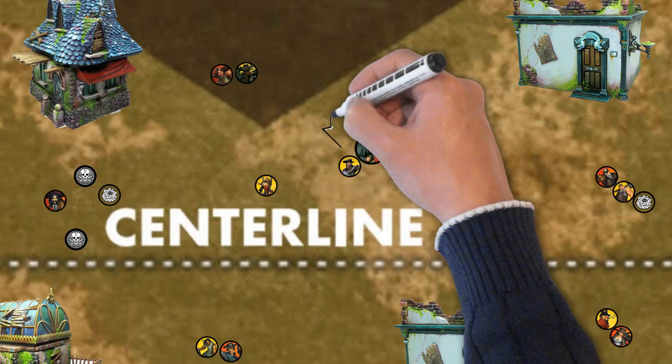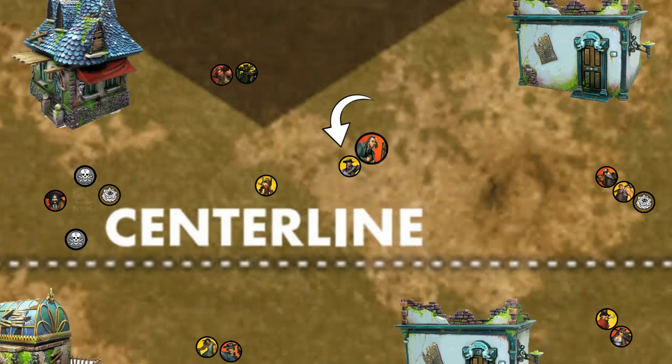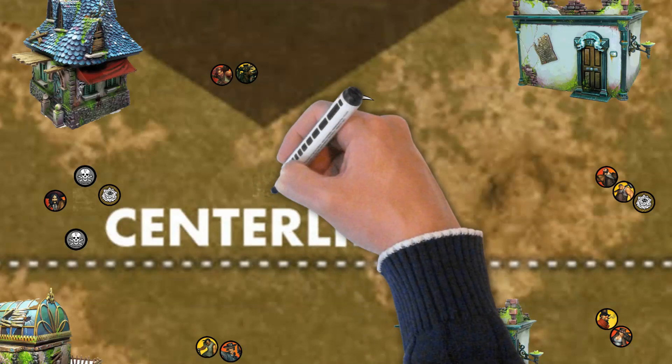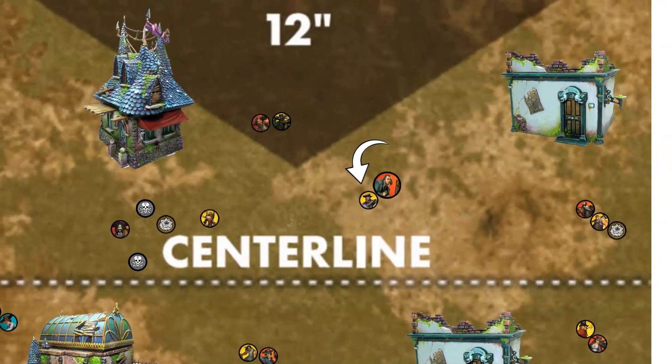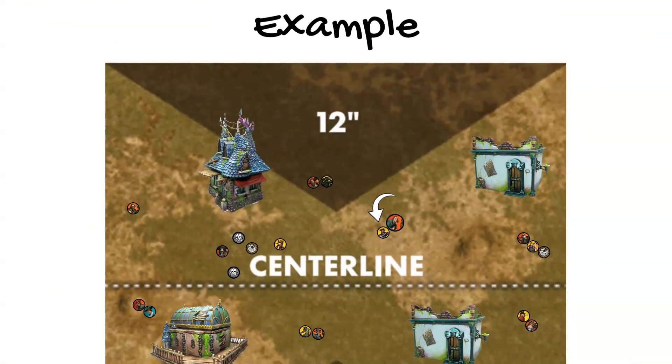Su is the last to activate, and though he is engaged by Sly Six Shots, he uses his Walk the Line tactical action on this Bandito to push her six inches toward the scheme marker left by the prospector. She winds up within three inches of it, fulfilling the end condition. The outcast player removes both scheme markers and scores the second victory point.